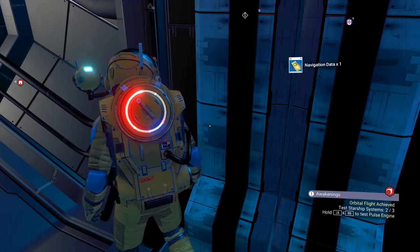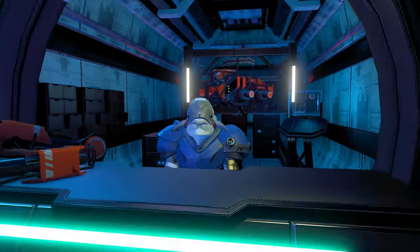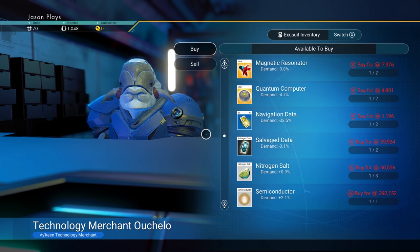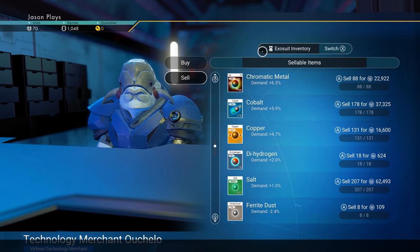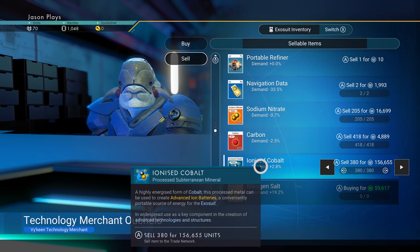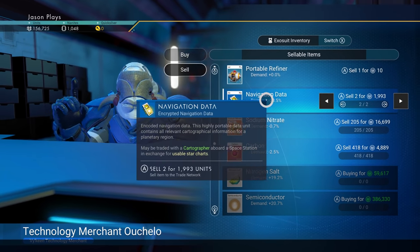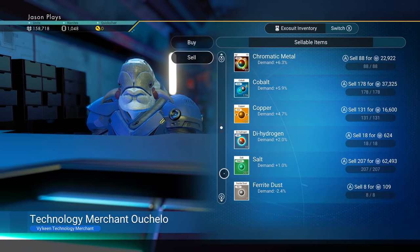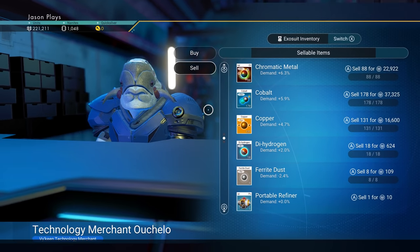I was going to buy some stuff from him. Do you have anything I need? No, you don't have anything I need so I'm going to sell you some stuff. We can sell him some ionized cobalt — 156,000. We'll sell him some navigational data, that's 2,000 basically. Salt — we can sell him salt, 62,000, because we can always get more. Good to go.